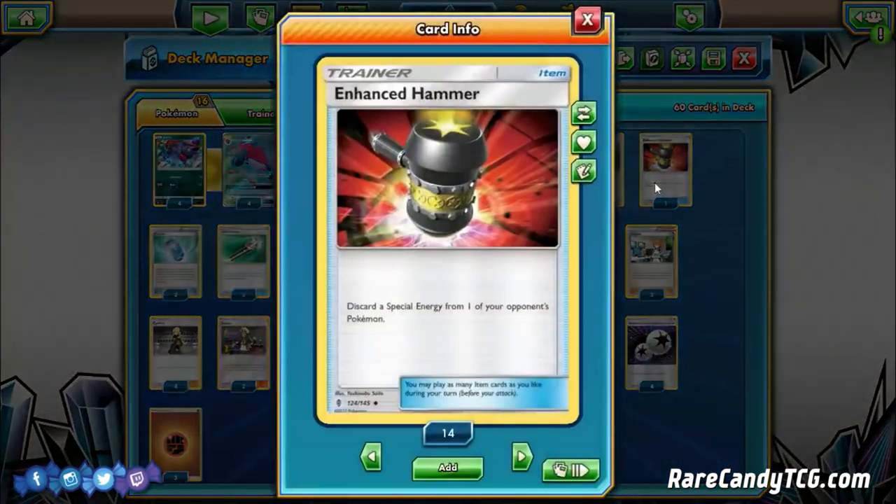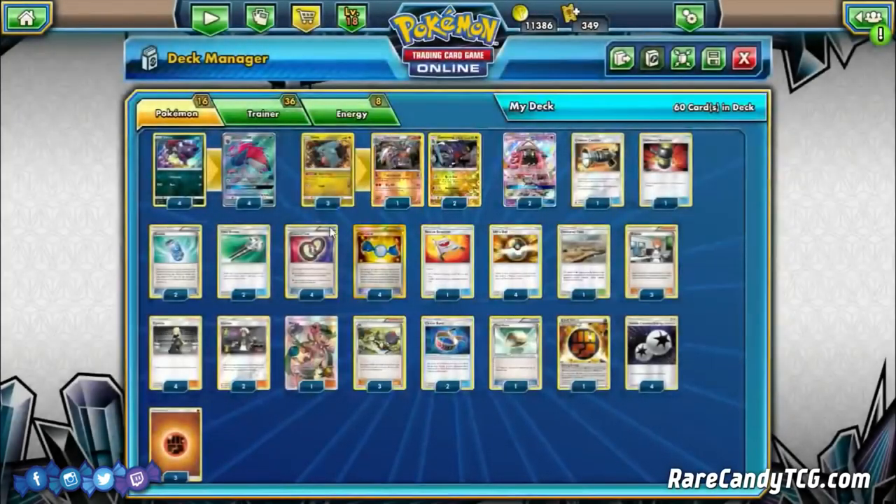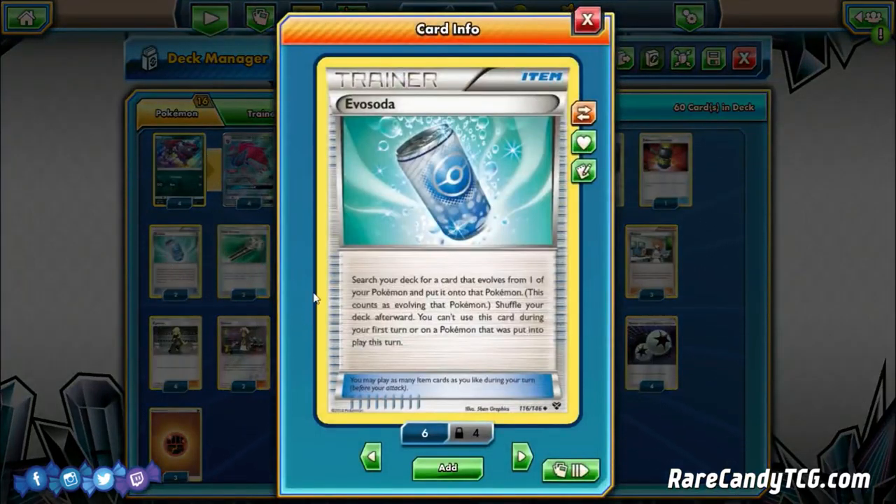We play one copy of Enhanced Hammer to discard a Special Energy from our opponent's Pokémon — it can swing tempo and can be reused with Puzzles of Time. Two copies of Evo Soda to search for a Pokémon that evolves from one of ours — primarily to get Zoroark GXs out quickly. You could try Timer Ball since we play Rare Candies for more Garchomp outs, but Evo Soda is better for ensuring Zoroark gets out fast, after which you can draw into everything else.